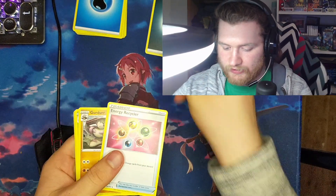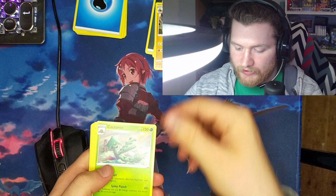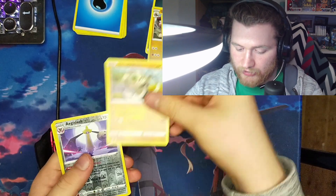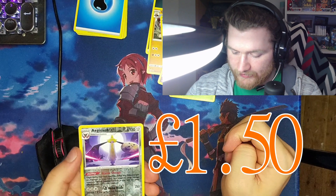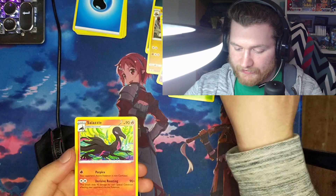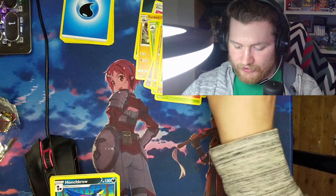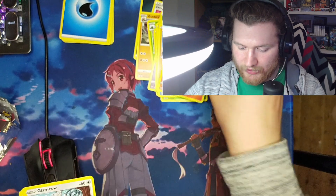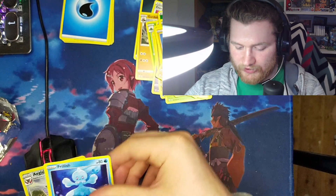Dark Energy, Energy Recycler, Gurdurr, Cactone, Rolycoly, Frillish, Espurr, Blipbug, Silicobra — oh, a nice reverse holo Aegis Slash, that's quite cool — reverse holo rare — and Salazzle. Then Grass Energy, Honchkrow, Bruxish, Carnivine, Timber, Tepig, Blamaw, Silicobra, Frillish.